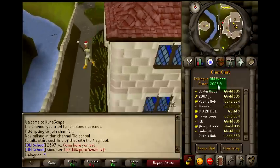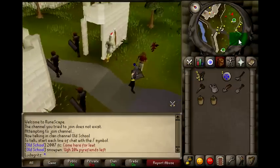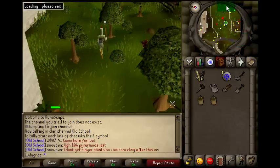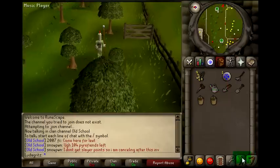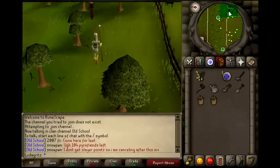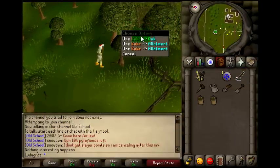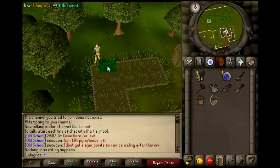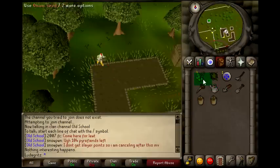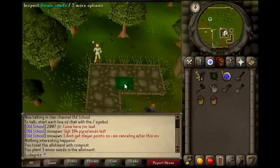Shout out to the new clan I'm in — 2007 FC. You're going to go to the same exact place, just keep walking over here. This time you really don't need any money because you should already have the equipment you need. Whenever you get over there, rake it, put the compost on it, put your onion seeds in, and water them. Do that until level seven.